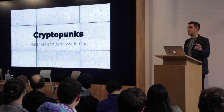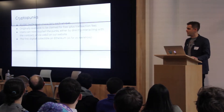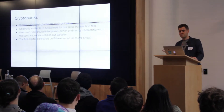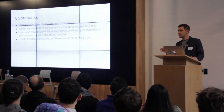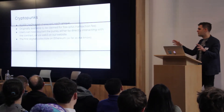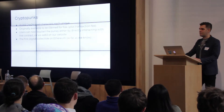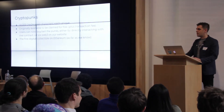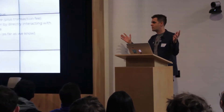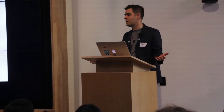I'll give you the overview of what's different about this project. It's 10,000 24-by-24 characters. Each one is unique — we just used a computer to verify that. You could get them for free initially. We kept some of them and gave out the rest, so something like 9,000 were available — you just paid the transaction fee. After they were all claimed, you had to get them from someone else: buy them, sell them, or put a bid on.